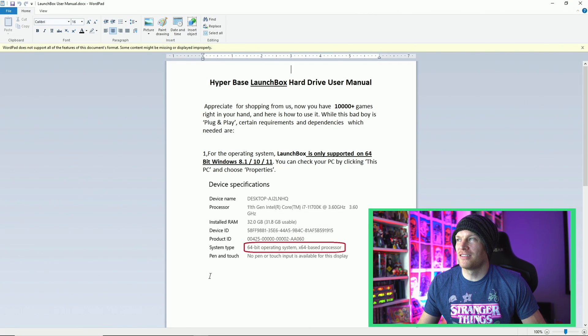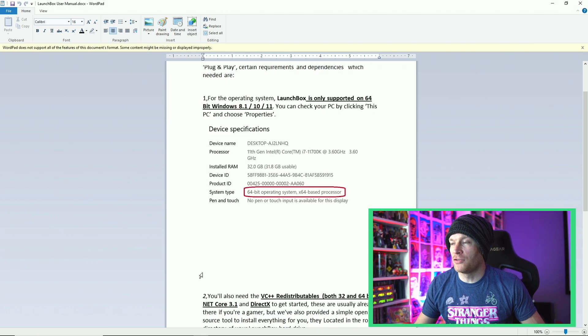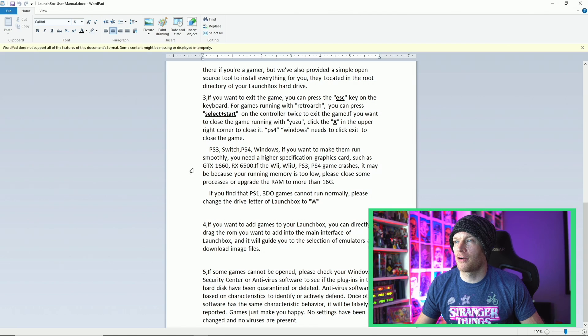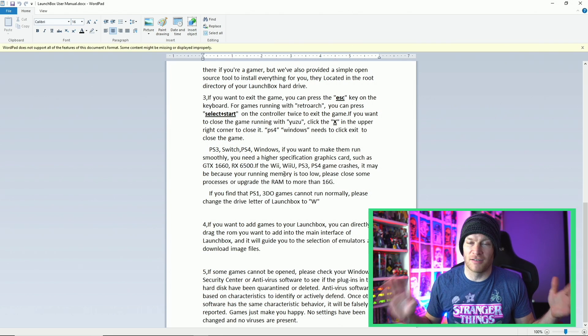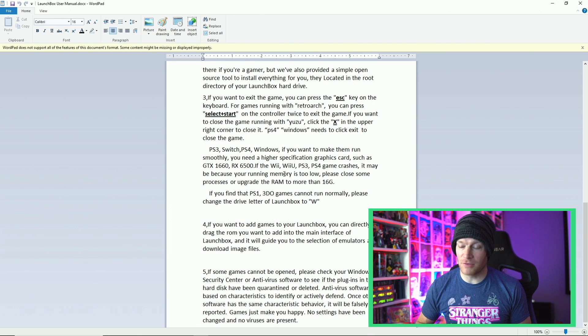The user manual gives you their suggested PC specifications — I'll put the specs of the PC I'm testing this on in the video description below. They recommend a dedicated graphics card of a GTX 1660 or RX 6500 or greater for newer systems like Wii U, Wii, PlayStation 3 and 4. This is basically a home console hard drive: original Nintendo all the way up to Nintendo Switch, PlayStation 1 through 4, Dreamcast — all your home consoles. No arcade games, no arcade emulators, which is a bit of a buzz kill for me personally, but for home consoles it knocks it out of the park.